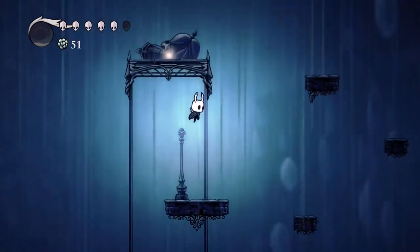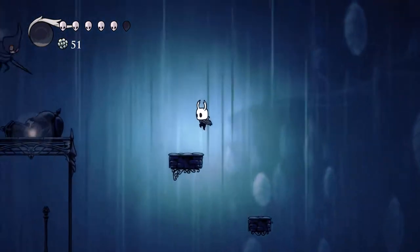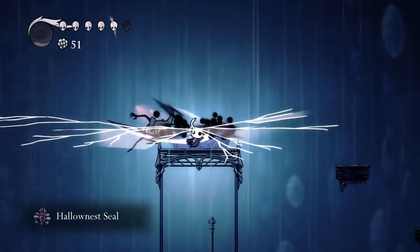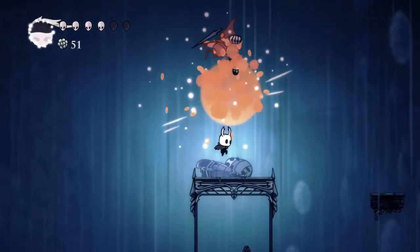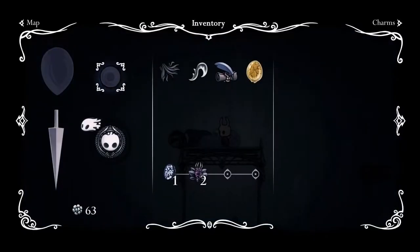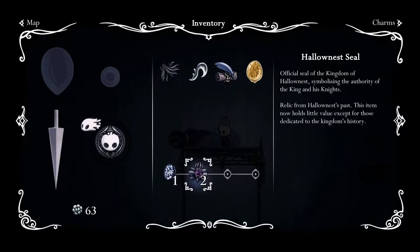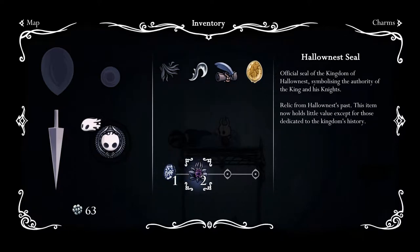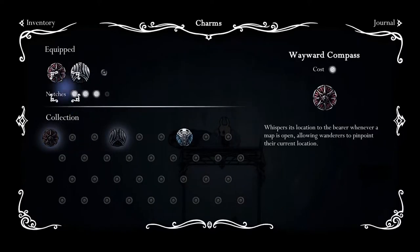Can we look at it? Official seal of the kingdom Hallownest, symbolizing the authority of the king and his knights. A relic from Hallownest's past - this item now holds little value except for those dedicated to the kingdom's history. So it goes alongside the Wanderer's Journal. I guess these are just relics - I don't really know what I'm collecting them for.